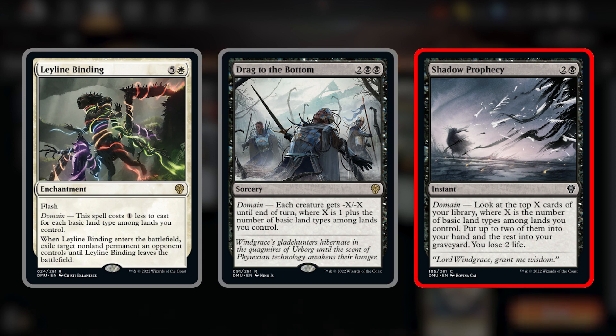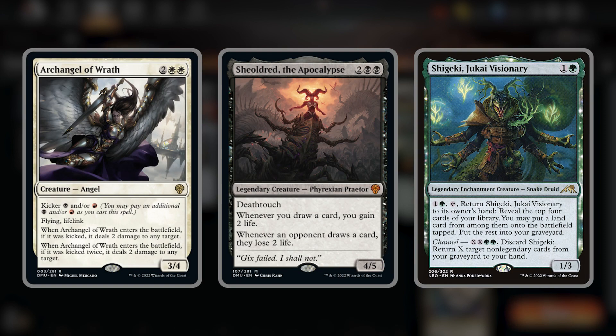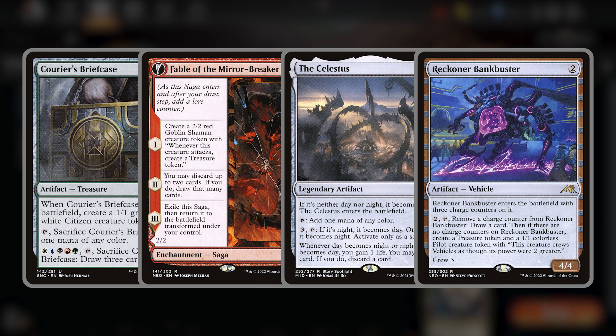Lastly, Shadow Prophecy — for three mana at instant speed, you get to look at the top X cards where X is your domain count and put two of them into your hand. To go along with these cards, we're playing three one-off creatures: Archangel of Wrath, Sheoldred, and Shigeki. Each can be tutored with Cruelty of Gix and each does something unique to answer problems we may be facing. For ramp and card draw, we've got Courier's Briefcase, Fable of the Mirror-Breaker, The Celestus, and Reckoner Bankbuster.